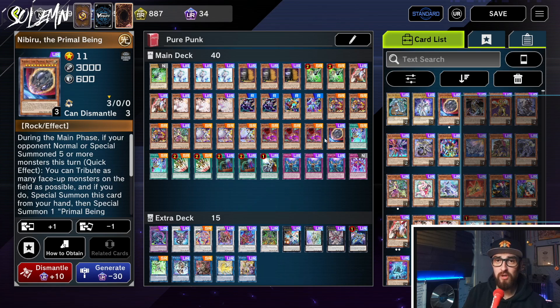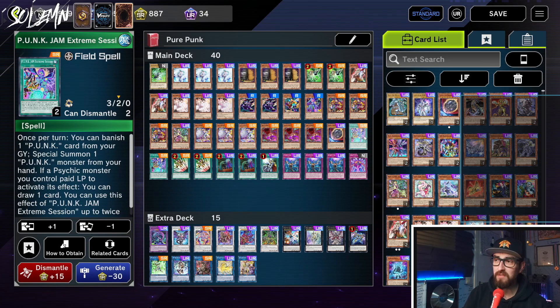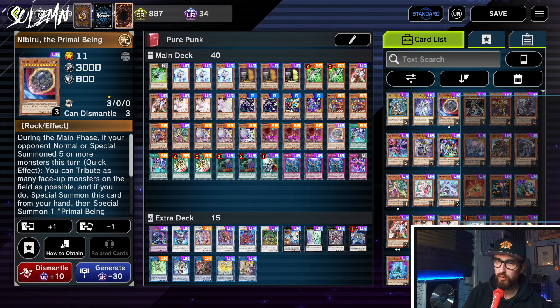We have one Nibiru so we have something to draw into off Max C, but it's a hand trap you don't want to draw while comboing. If you go second and your opponent is comboing, it's awesome, but if you are making your board and drawing cards with Jam Extreme Session, you don't really want to draw a Nibiru — you don't want to nuke your own board. Ideally you don't want your opponent breaking your board, so why would you break it yourself? That's why it's currently only at one.